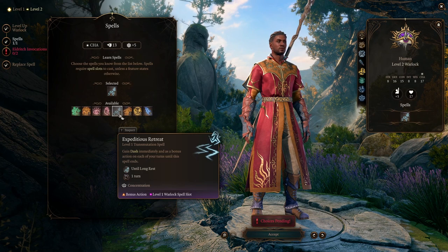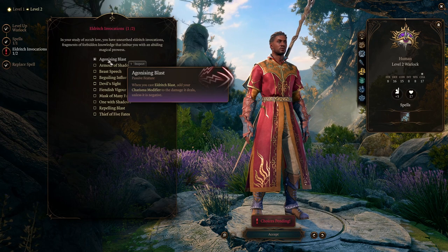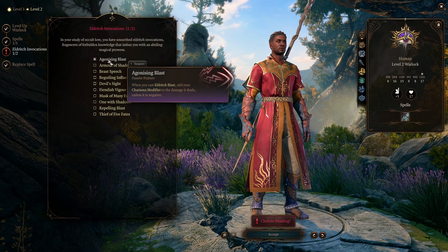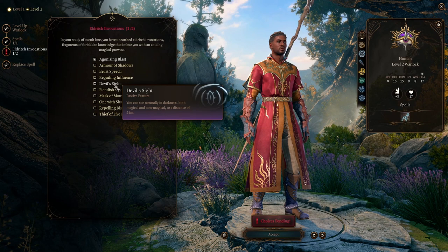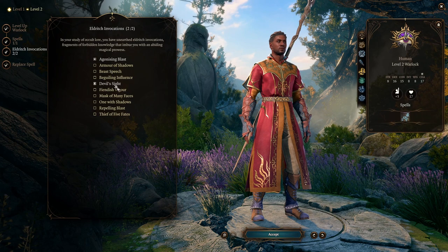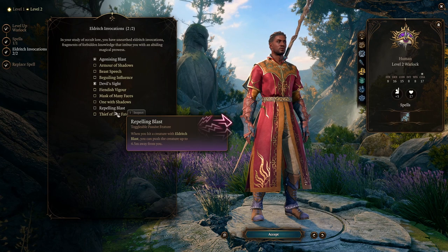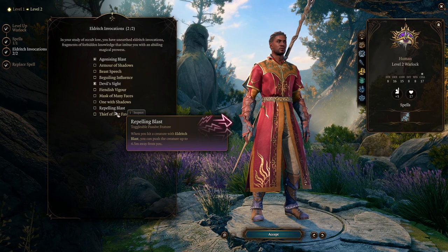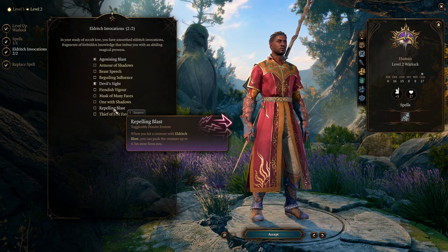For Eldritch Invocations, take Agonizing Blast — when you cast Eldritch Blast it adds your Charisma modifier to the damage, and we're stacking that stat and improving it at level four. The second choice, at least with Will, is Devil's Sight, which lets you see normally in darkness — both magical and non-magical — up to 24 meters. This is very advantageous when playing a human race. Repelling Blast is another interesting option that can push creatures up to four and a half meters, potentially knocking them off ledges.